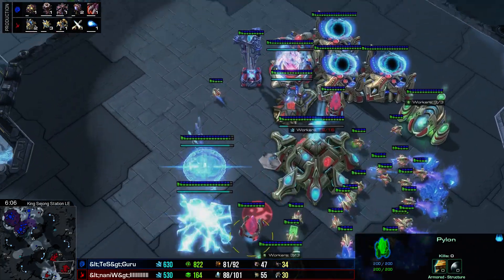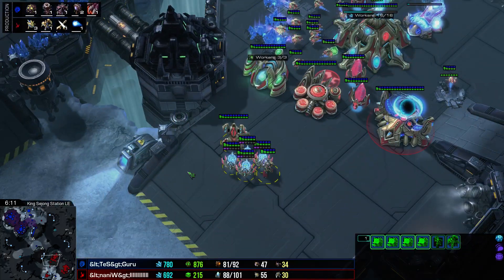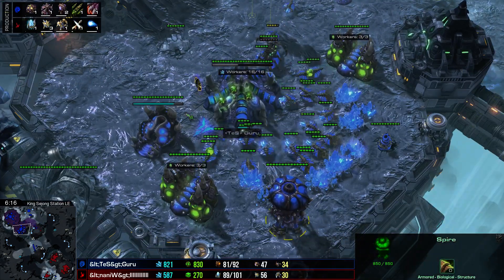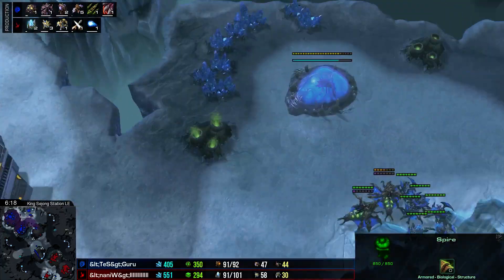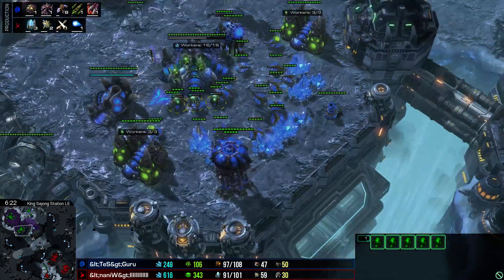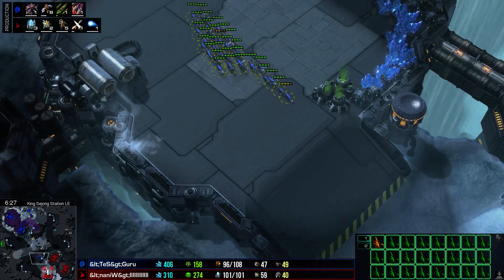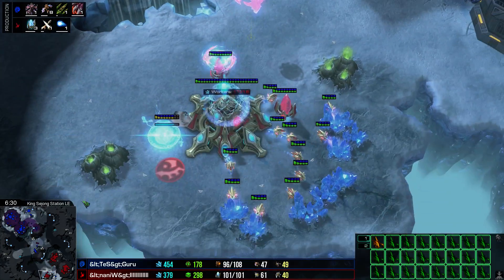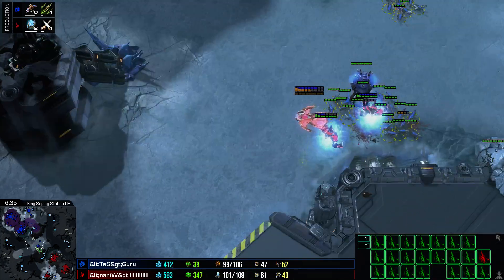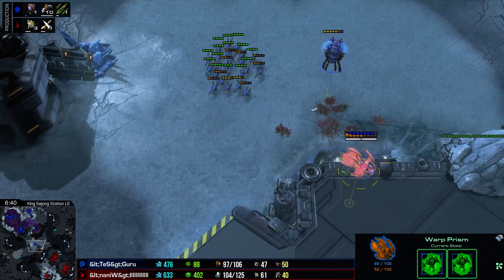Archon harassment just popping drones like they're no sweat, murdering Roaches very quickly. The Warp Prism eventually has to get out as the Queens' long range shoo it away. But Naniwa has a follow-up now — he's getting more Gateways, a Forge, Resonating Glaives, going into Adepts, and even an Immortal. Meanwhile, Guru is getting up a Spire. He did lose his third base and is on a low economy, but he's going to respond with Mutalisks — and Naniwa hasn't scouted this.